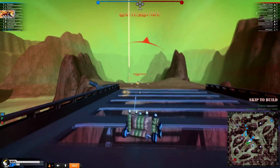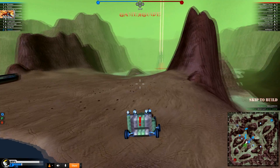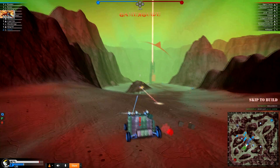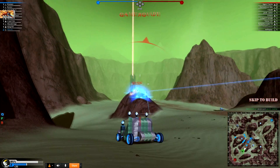It's great against SMGs, plasmas, and rails as it puts lots of blocks between your pilot seat and the enemy in the right spots. It has a good canopy overhead to keep plasma shots from knocking you out early, and also those over-tiered rail guns which a lot of people deal with in the current meta.